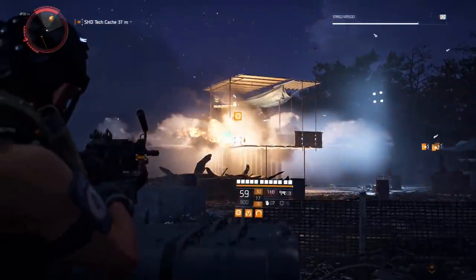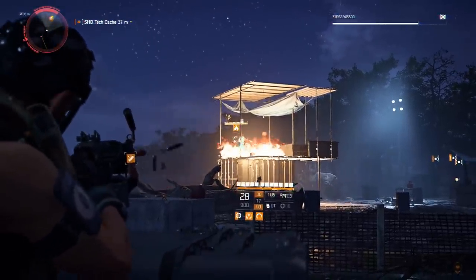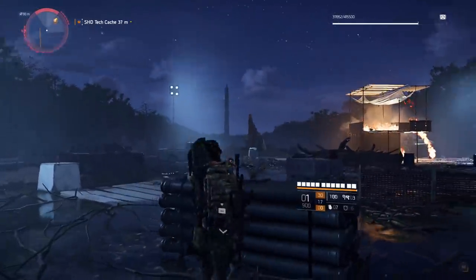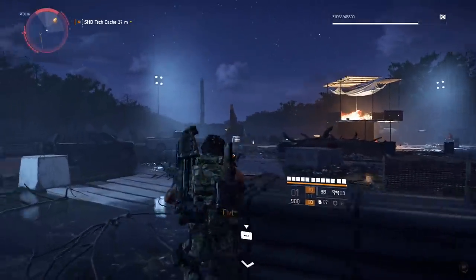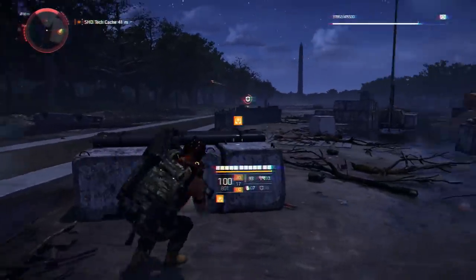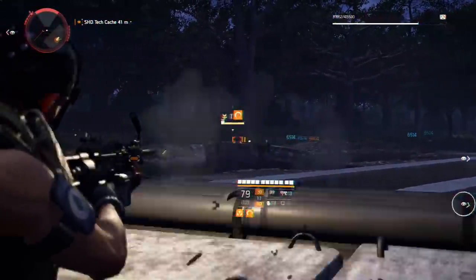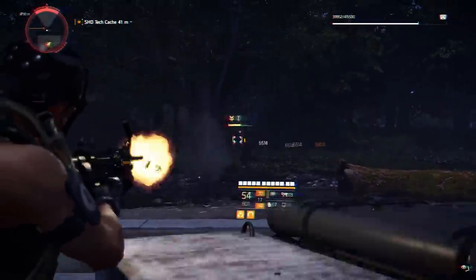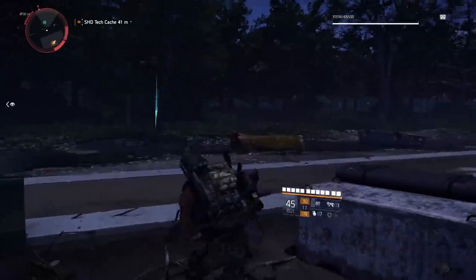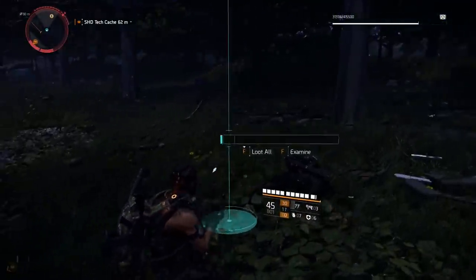For this hunter I used the LMG — I felt it worked better. I shot out the light, the hunter appeared, and I dropped him. One recommendation: try to get into the fight when there are NPCs nearby, as they'll help distract the hunter. My LMG hits really hard and has a big clip so I never had to stop firing. Once he's dead, run and collect the mask.